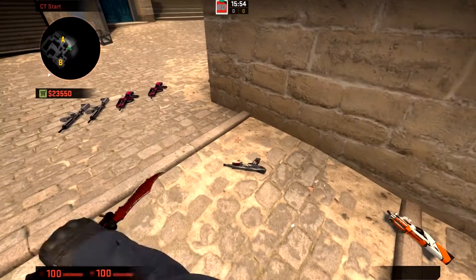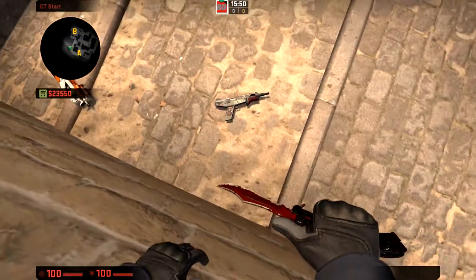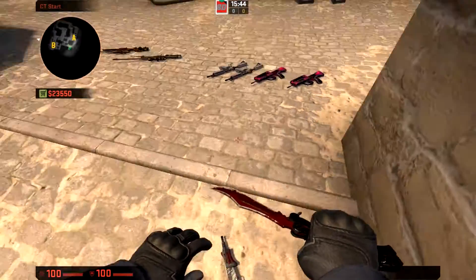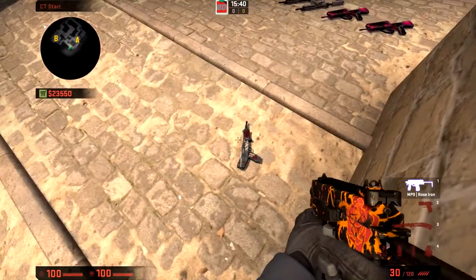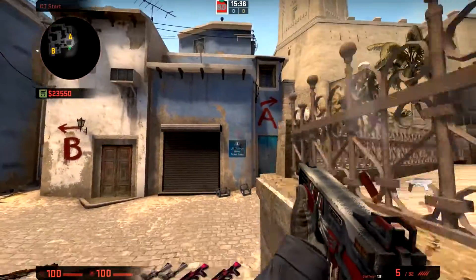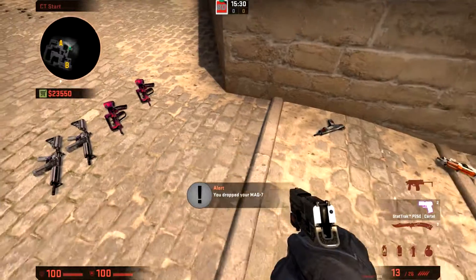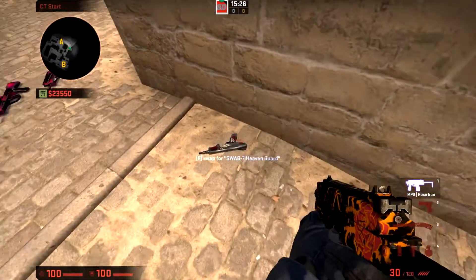In other rounds there can be different circumstances. For example, the MAG-7 is a great gun if you're on eco, or one guy has a bit more money, or you're in a good ambushing position holding an angle. You can jump-shoot and it's accurate — it's a really good gun, and you get the bonus money for it being a shotgun.